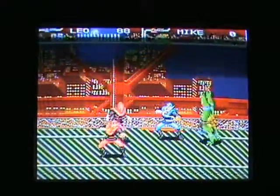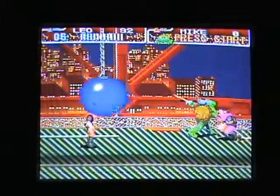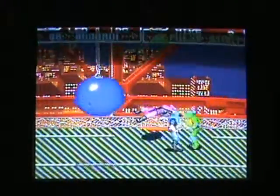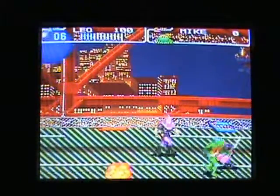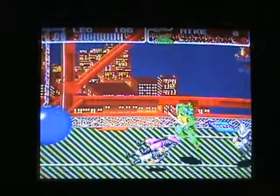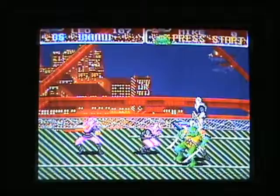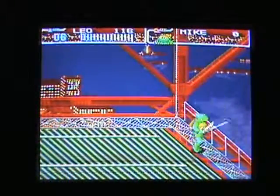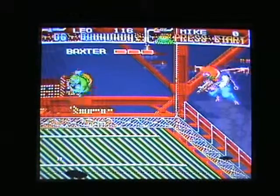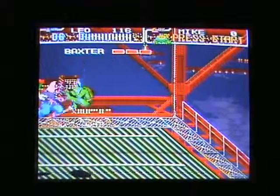Now, all these different ninja robot things — the Foot Soldiers — they all have different weapons. Those blue guys have scythes, those gray guys have nunchucks, purple guys just like punching, and I think there are orange guys with throwing knives. But I'm not all that worried — and there's the boss: a giant mutant fly man called Baxter Stockman.